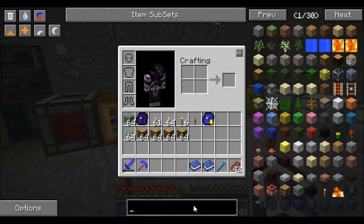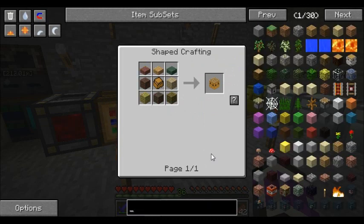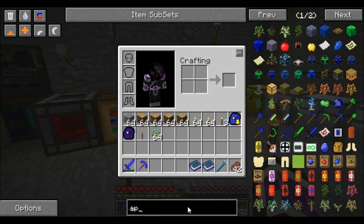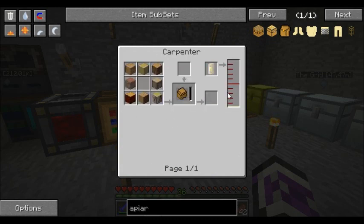Okay, you better have guessed by now. We're going to make some apiaries. That's right, it's time to get started with beekeeping. So we need - we have our apiary and we need these impregnated casings. So we need a little bit of seed oil and logs.